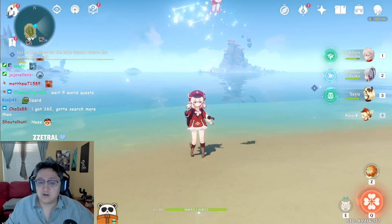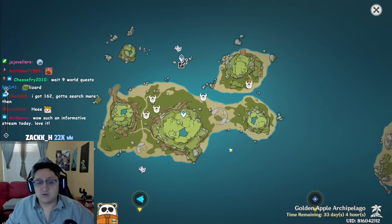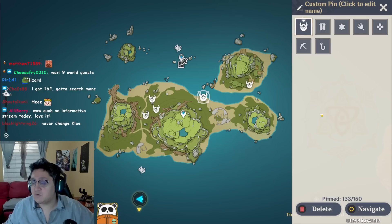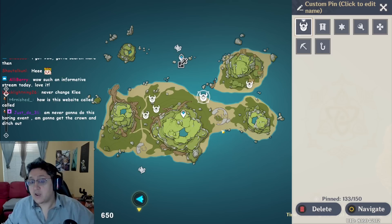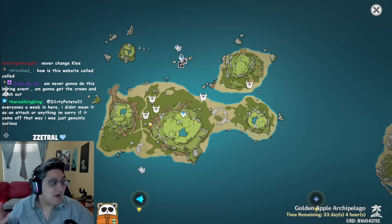One last important tip for those who want to mark everything on the map: there is only a total of 150 pins and they translate across multiple different parts of the map. They're probably not going to increase that limit when Sumeru comes out, and if they do it might only be a maximum of 50 extra. So go back to your map, find everything you don't need pinned, and unpin them so you're not annoyed when Sumeru arrives.